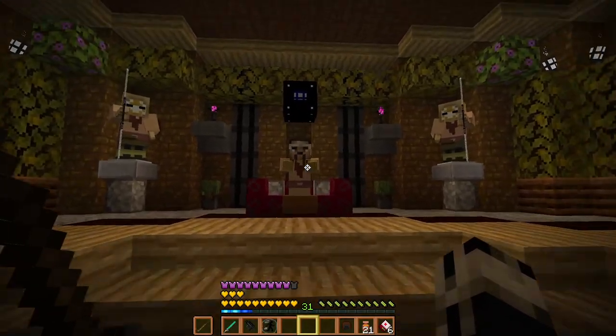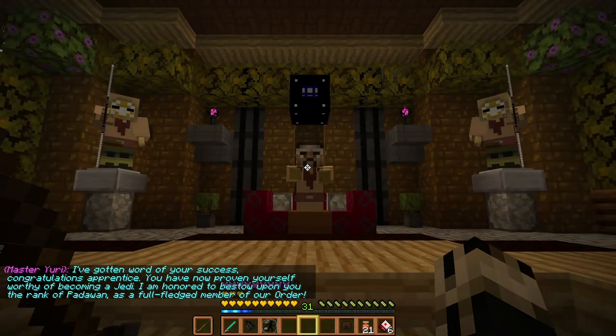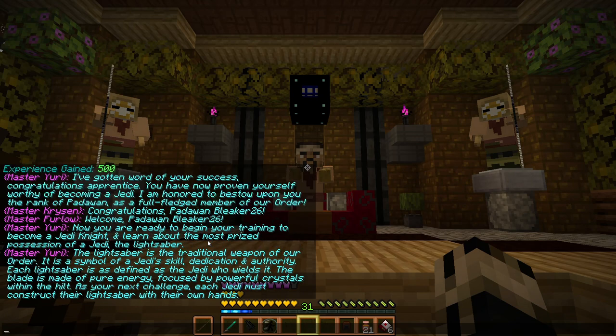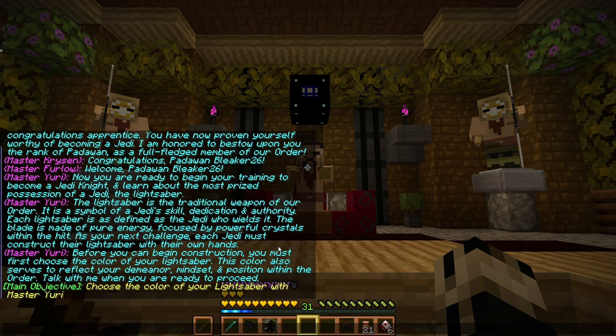All right, here we go - about to be a Jedi! Word of my success has gotten through. I've now proven myself worthy: I'm being awarded the honorary Jedi rank of Padawan as a full-fledged member of the order. Congratulations on training to become a Jedi Knight. The most prized possession is the lightsaber - traditional weapon of the order and a symbol. Before construction, I must first choose the color, which will reflect my demeanor, mindset, and position within the order.